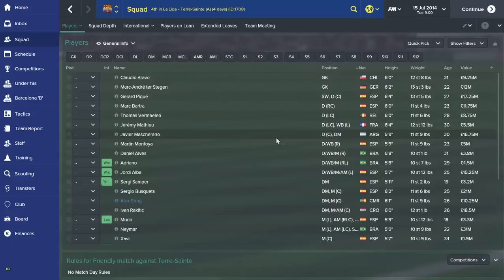Hi guys, this is Full-Time FM collaborating with FM Scout. For those who don't know me, I'm a football manager content creator. I've been invited by FM Scout to do some tactical videos for their YouTube channel. This is the third video — the Barcelona team. I'm going to set up some tactics and show you how to get the best out of the best players in the squad. There'll be a link under the video where you can download it yourself, including screenshots, player stats, and stuff like that.